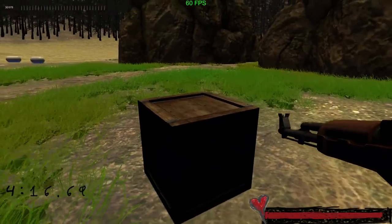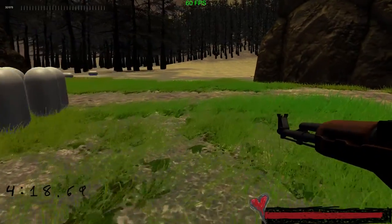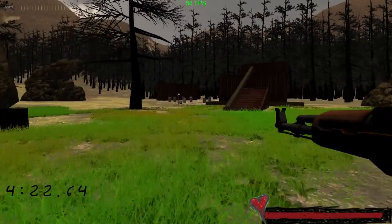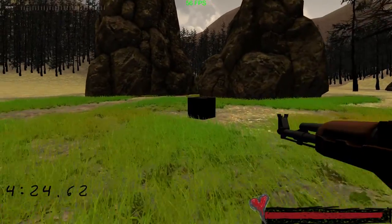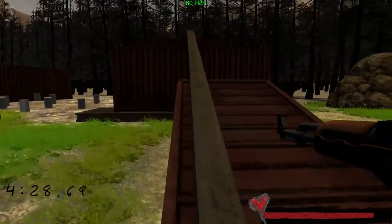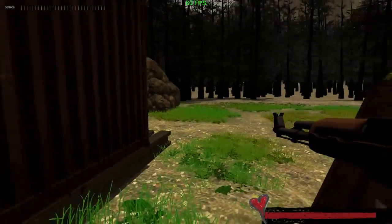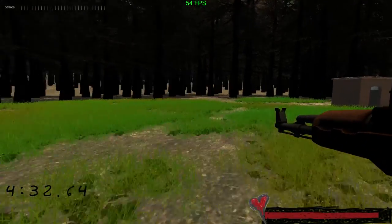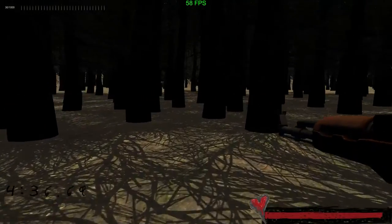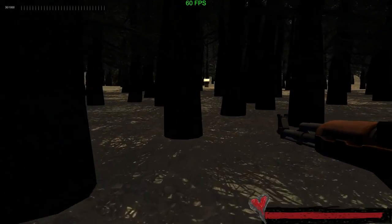These ammo crates — when you come up to them, you can see my max ammo is 1000 and right now it's 978. If I go up to the crate, there we go, it goes up to 1000. I do wonder what happens when I die. Oh, and I did say I didn't make any 3D modeling — but that little health bar right there, I made that. I drew that. So be jealous.